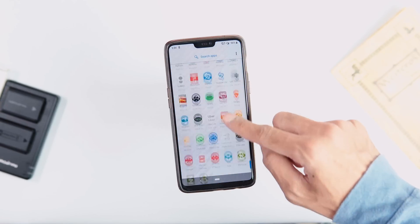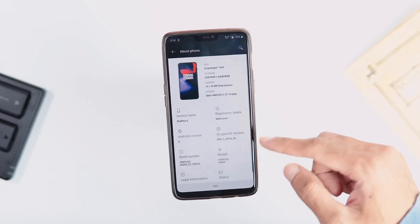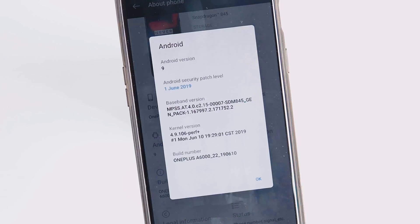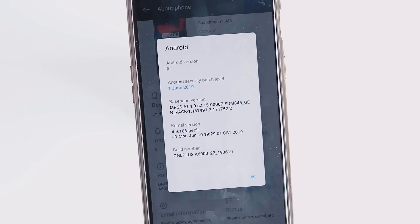I have updated my phone. First let's go to Settings, About Phone. As you can see, the Oxygen OS version is Open Beta 20, Android version is Pie, June 1 Security Patch, and the build date is June 10.